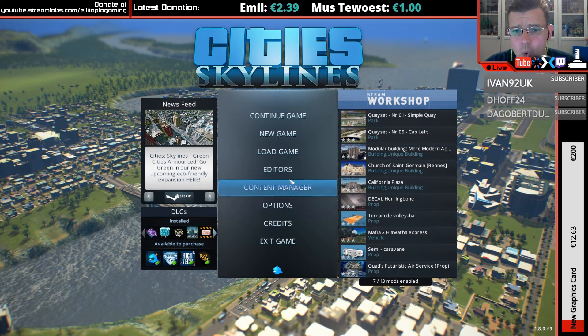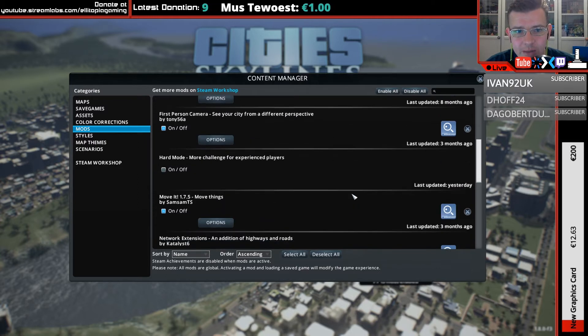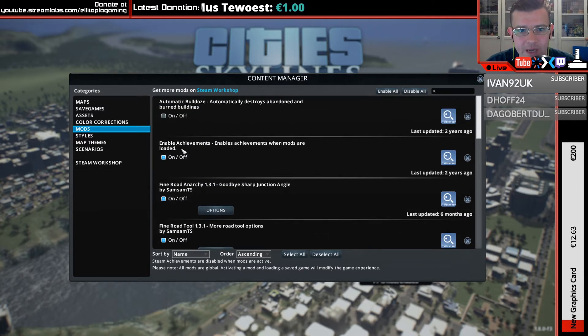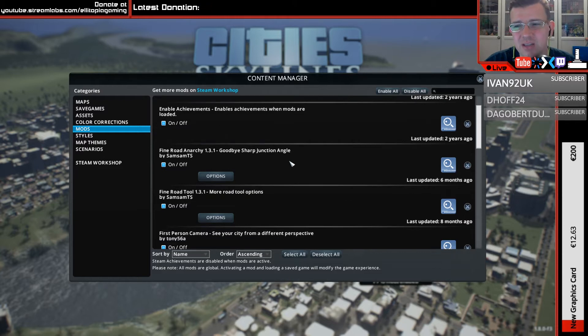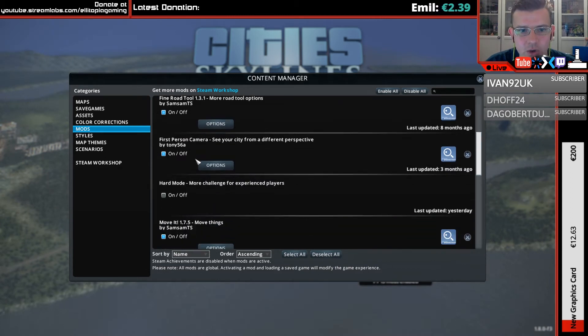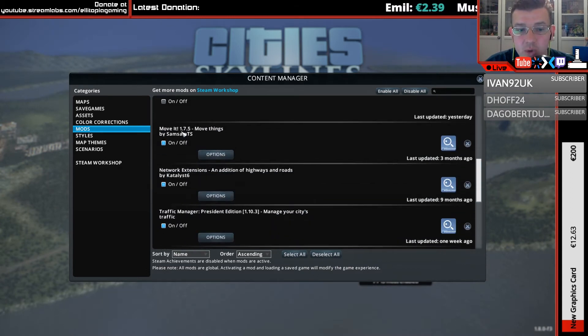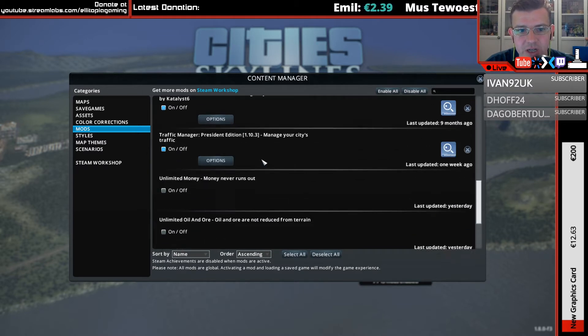Let's have a look mods-wise. I have some mods running, but I also have the Enable Achievements mod, which allows you to still get achievements while running modded. The only mods I've got are: fine road tool, fine road anarchy tool, the first person camera, the move it mod, network extensions, and traffic manager president edition.